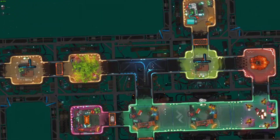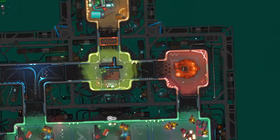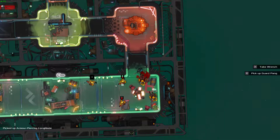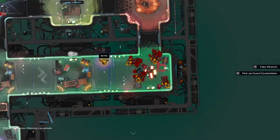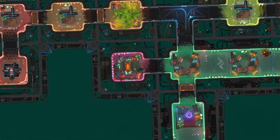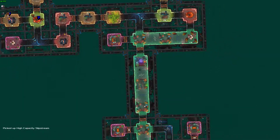We want to go down for our target here. Unfortunately, there's a guard with a gun here, so we want to take him out first, retreat our sword back, and then we can just knock these guards out because you swing faster than they do. What do we get in this chest? A high-capacity slipstream — that's actually going to be really effective for basically rushing our target here.